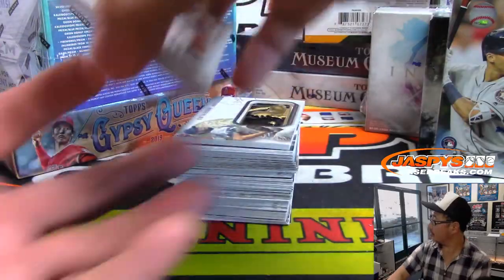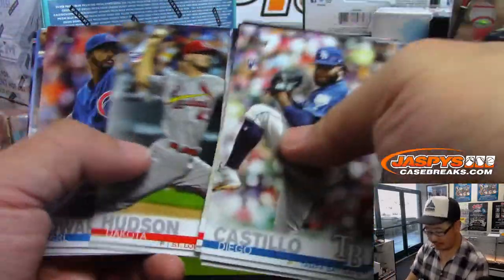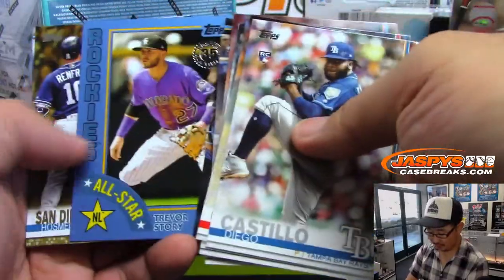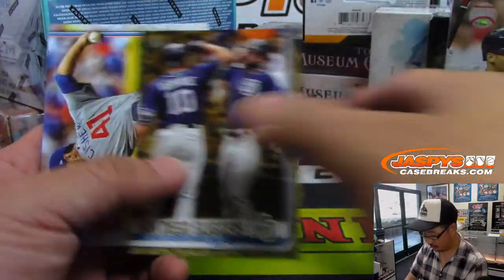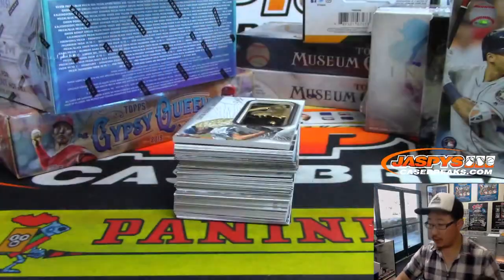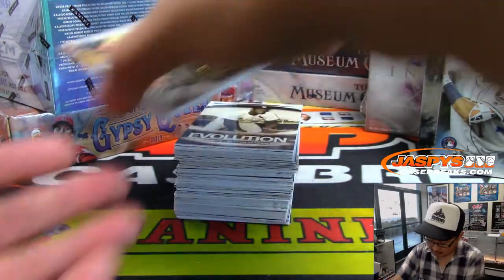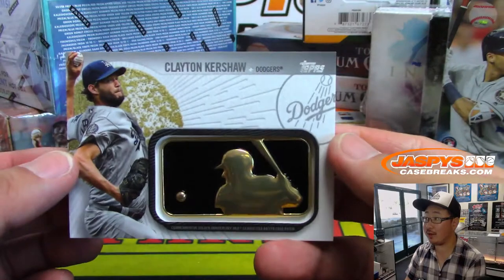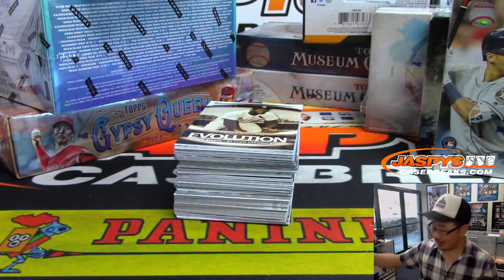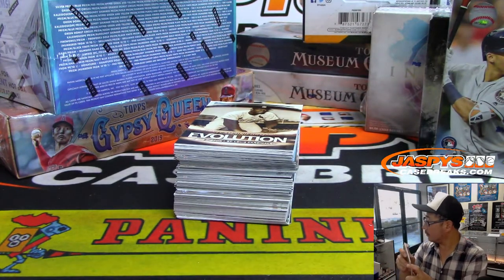Hyunjin Ryu goes through, gets the three outs with just one hit. To 2019 — and there's Hyunjin Ryu's teammate Clayton Kershaw. Nice cool MLB medallion for Emma and the Dodgers.